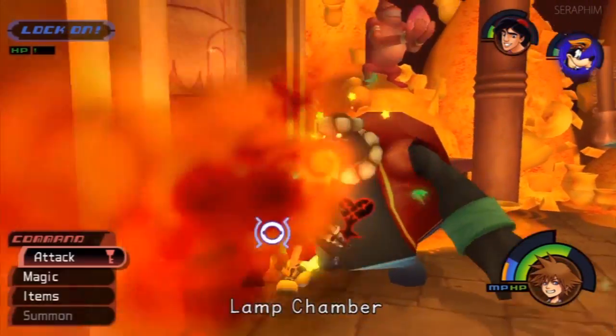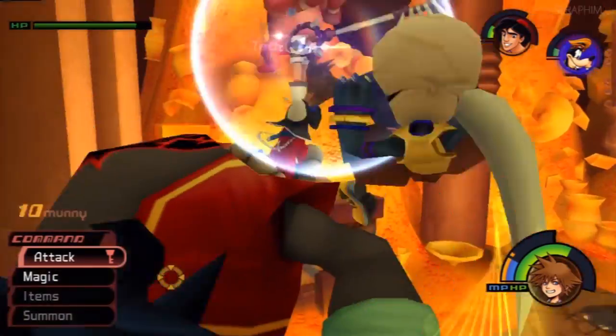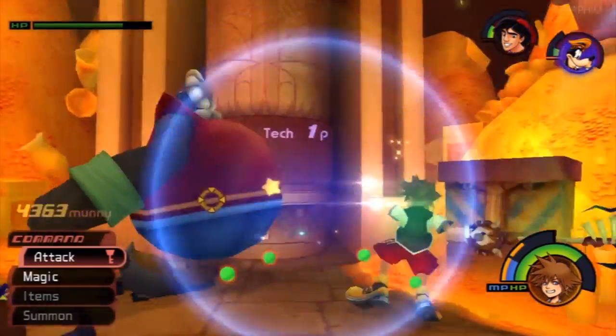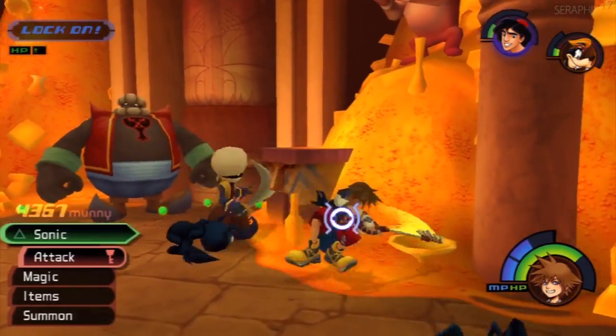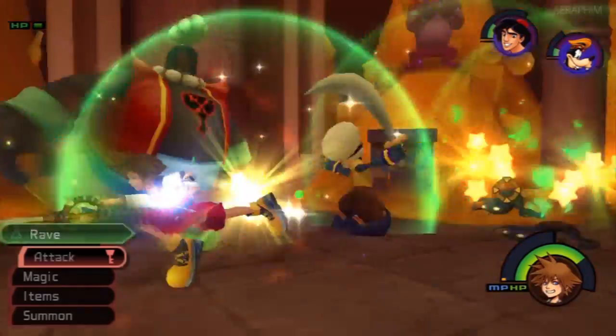This is Agrabah still, and we're taking on Fat Bandits and Standard Bandits in the treasure chamber or treasure room. There's also some shadows, so use your Keyblade as best as you can.